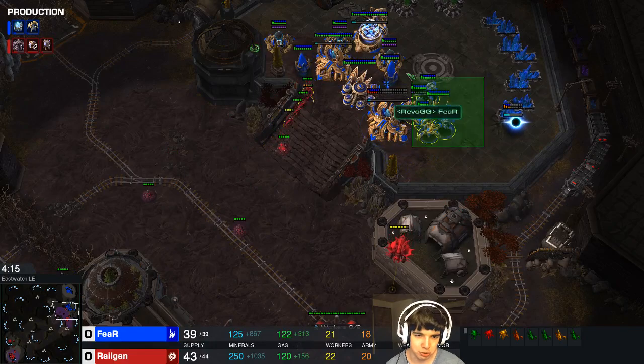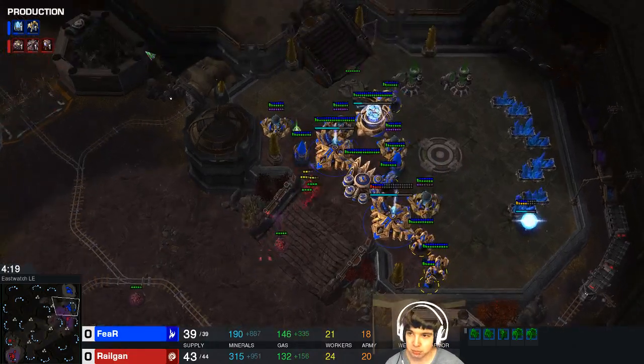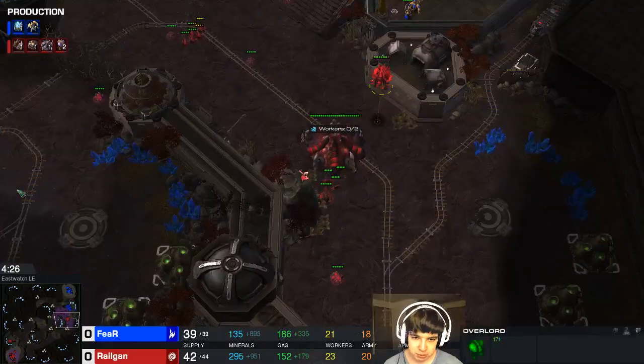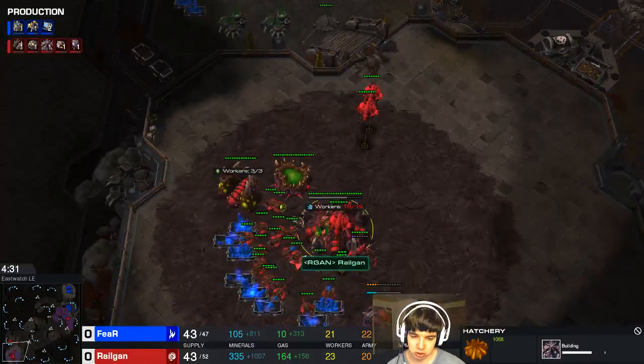What did he kill there — the probe? I think he killed his own probe there. Maybe he was supply blocked so he had to kill a probe so he can get the next immortal out. Spreading a little bit of creep over here and building drones at this hatchery right now as well, and I'm just going to drone up.